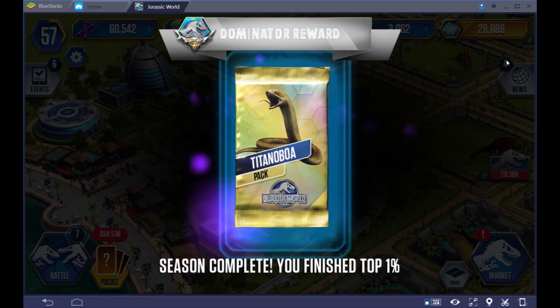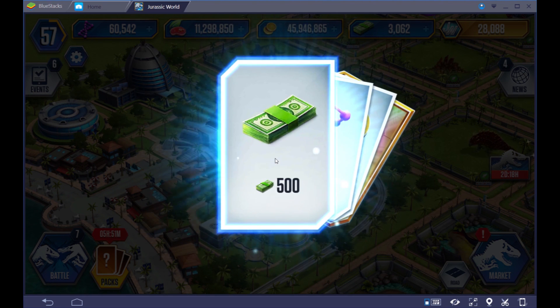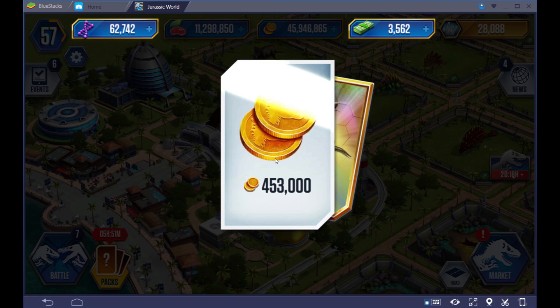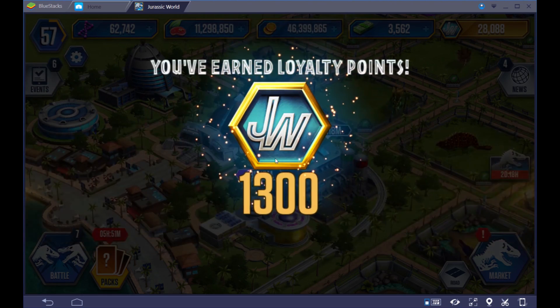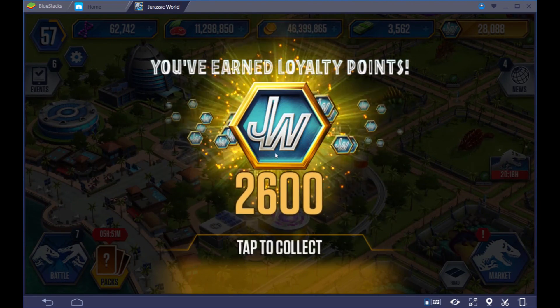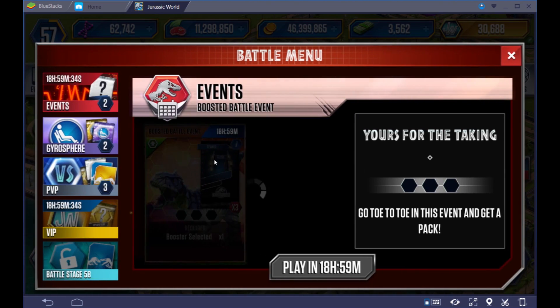Tournaments usually begin around 1 p.m. Eastern Standard Time. Here we go — 500 Dino Bucks right off the bat, 2,200 DNA, very nice, almost half a million dinosaur coins. And there it is — the crown jewel — the Titanoboa. And look at those loyalty points: 2,600. This will put me at over 30,000 loyalty points. At this point, I could probably buy anything I want.